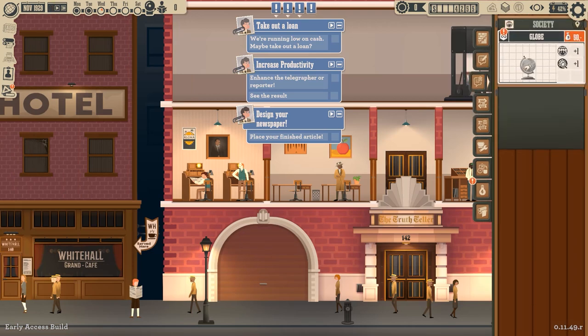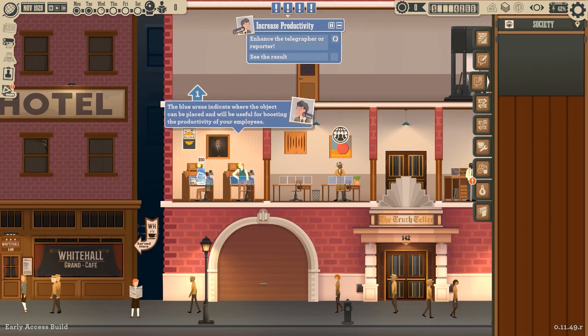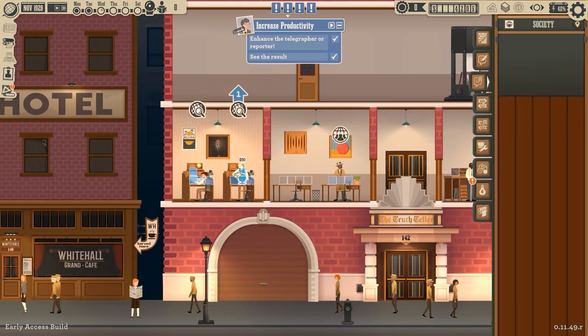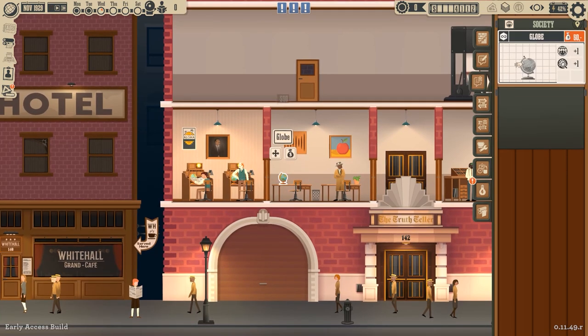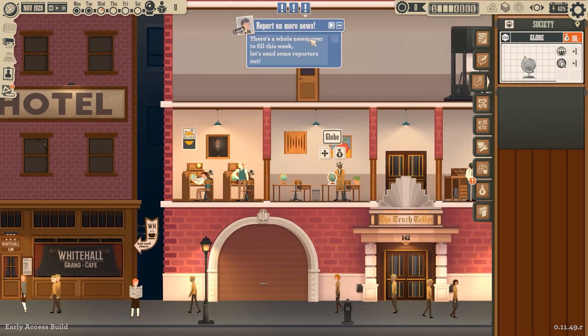We need to put globes. See, you can put up to three on each desk. There's 60 apiece. I'm going to put one on each desk and might come back and put more later. I want the reporters to be absolutely top of the line. There's a whole newspaper to fill this week. Let's send some reporters out there. I thought they were out. Apparently not.